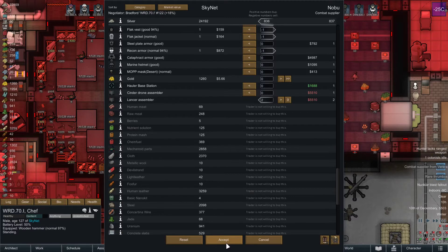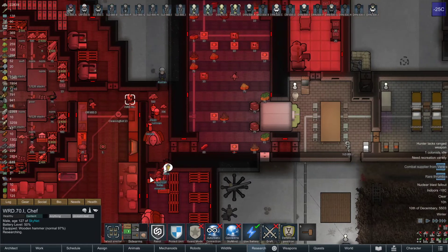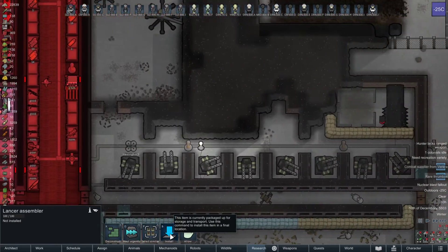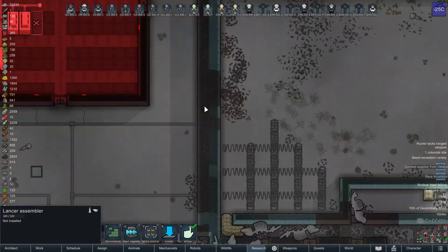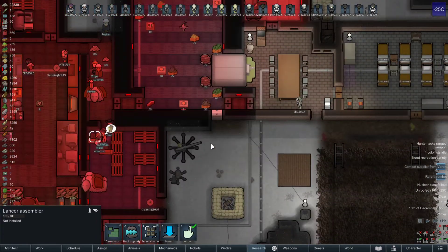I wanted silverfish. I think we're going to leave one faction friendly until we get silverfish to see them in action. Now, where do we put these? I don't think I want them near the mortars and risk them exploding. Maybe we put them over here, maybe right in this little nook.